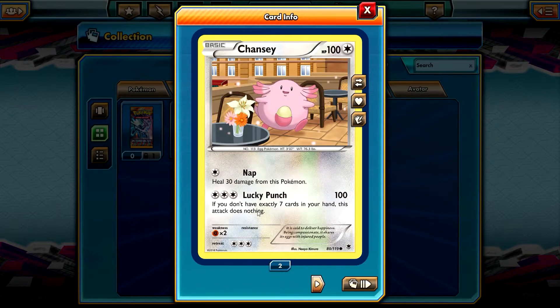I just noticed that this is a common card doing 100 damage — Lucky Punch. If you don't have exactly seven cards in your hand, this attack does nothing. Wow, that's crazy.